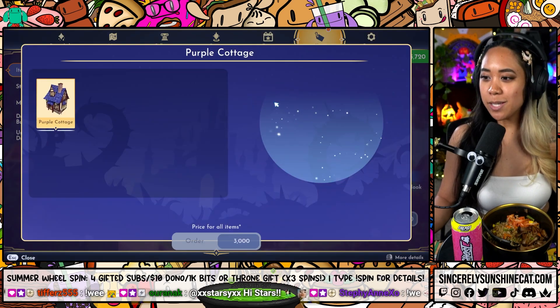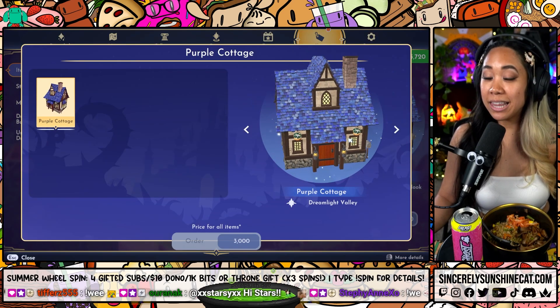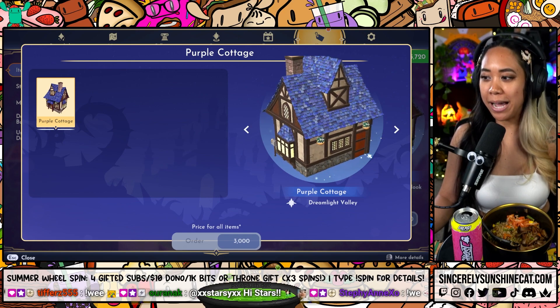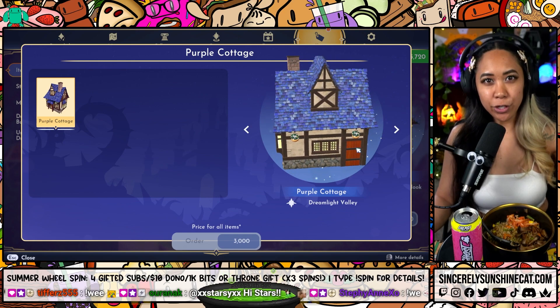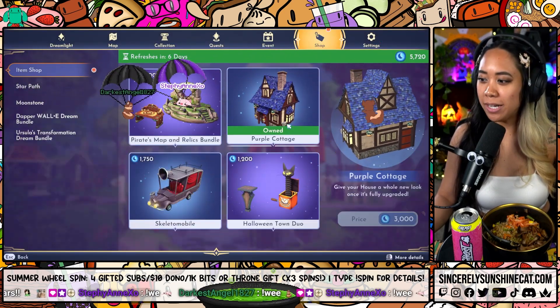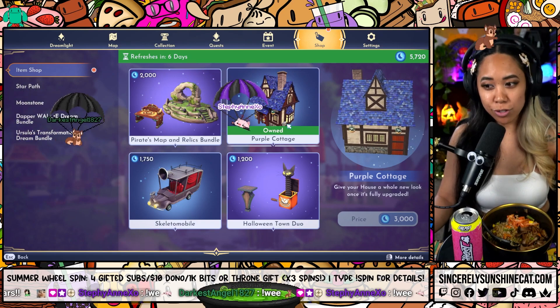The second one is a Purple Cottage, which looks like this. You can actually go through the back door as well, but it's as if you're going through the front door, in case you haven't tried that yet. That one is 3,000 Moonstones.